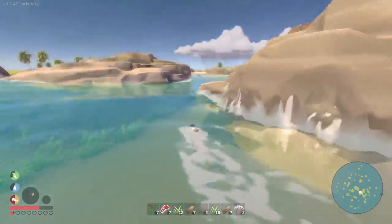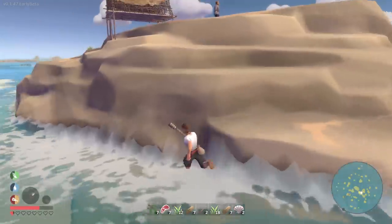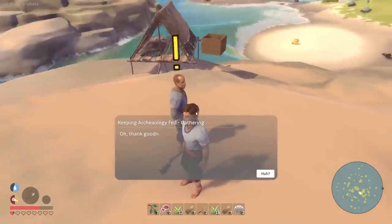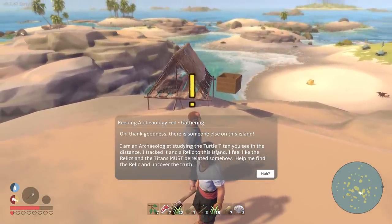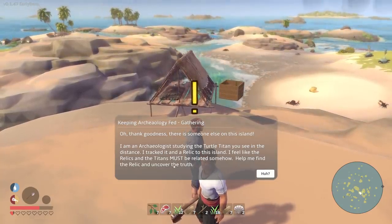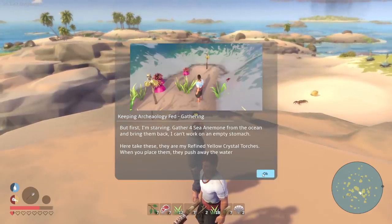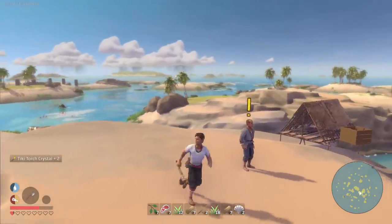This island in the middle has a flag on it on the little mini-map. There's a guy up here — he's got a quest for me, it looks like. I'll just Goomba jump up there. Hello, friend. There is someone else on the island. He says: 'I'm an archaeologist studying the Turtle Titan you see in the distance. I tracked it and a relic to this island. I feel like the relics and the Titan must be related somehow. Help me find it to uncover the truth.' He gave me two yellow crystal torches.